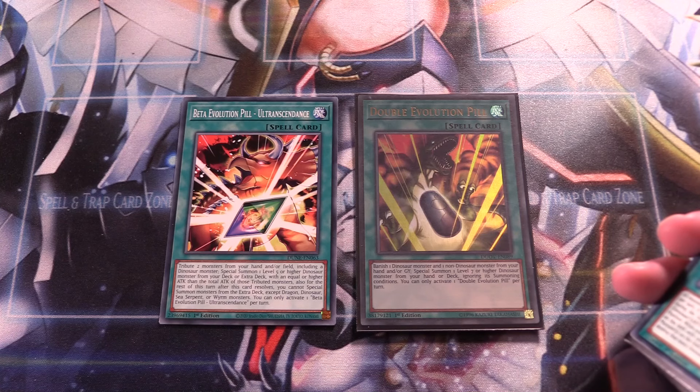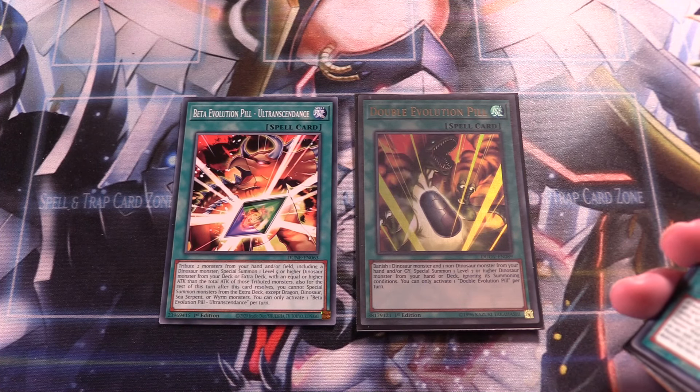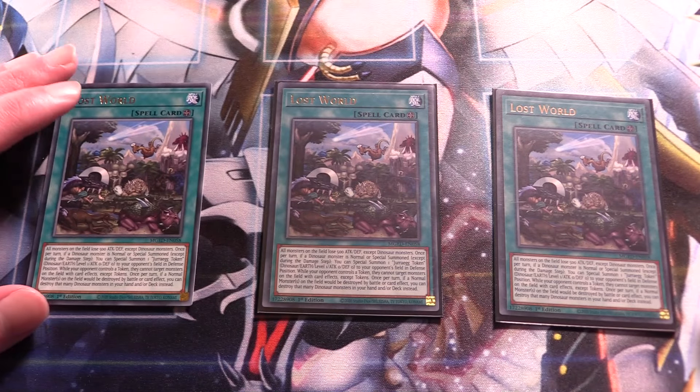We have two copies of UTC, a fantastic main deck boss monster — it flips all your opponent's monsters face down and can attack everything, so two copies is very good. We only run one copy of Double Evolution Pill, so you might not see it as much, but you don't rely on it as much in this version of the deck, so two copies is perfectly fine.